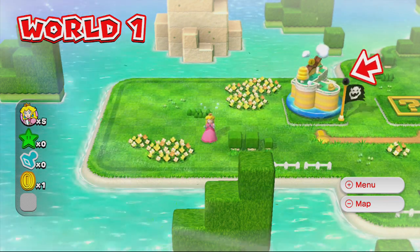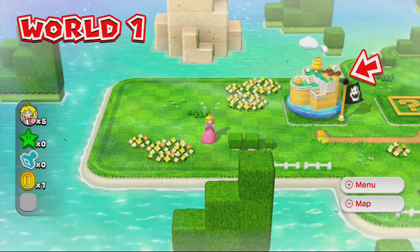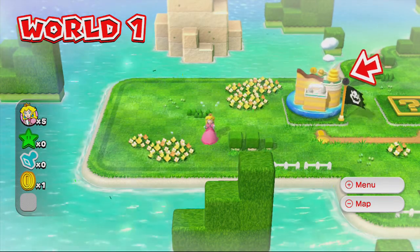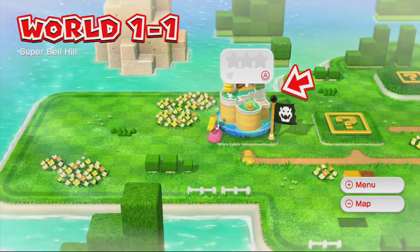What's going on guys, Zephanix here. I was asked today how do you go ahead and get all three stars on World 1-1 on Super Mario 3D World. So I figured with the help of Princess Peach, let's go ahead and do it.